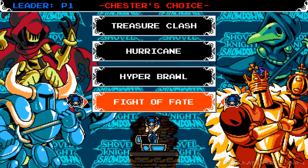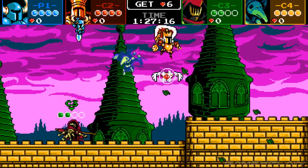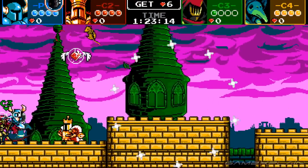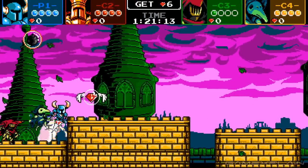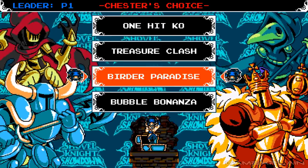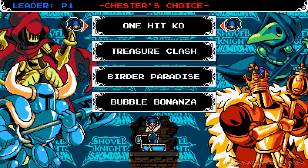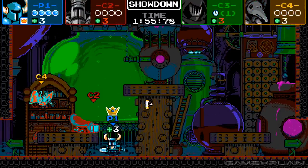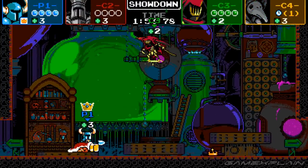No matter how you play, there are a ton of options available in both modes to mix things up. But if you can't decide, Chester's Choice might be for you — it randomly selects one out of twenty or so of Yacht Club's favorite combinations, including Team Item Cheat Mode and Stage. It keeps things snappy and creates a fantastic environment for parties, such as one that cranks up the knockback using a cheat mode for especially zany matches.